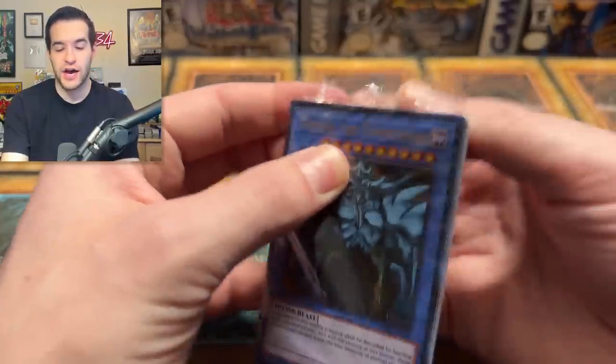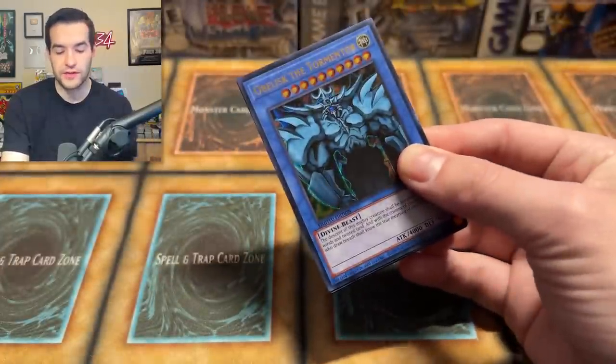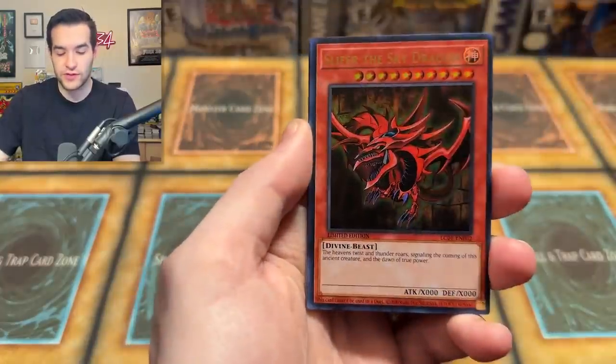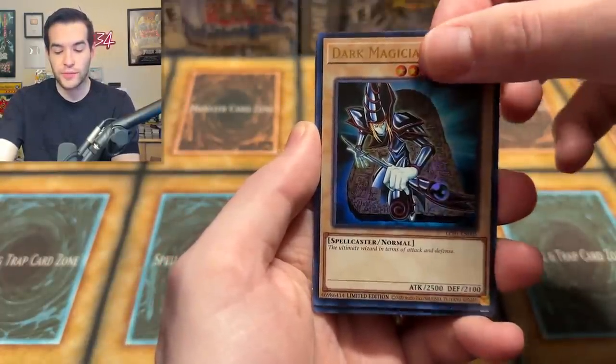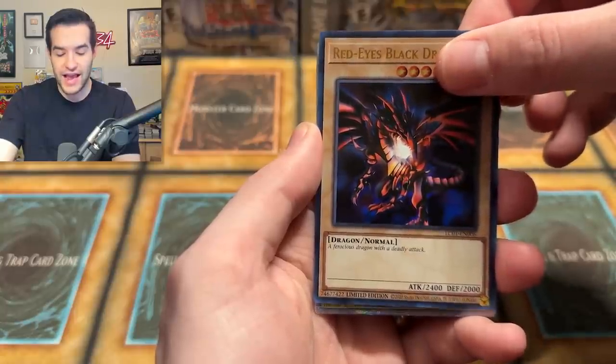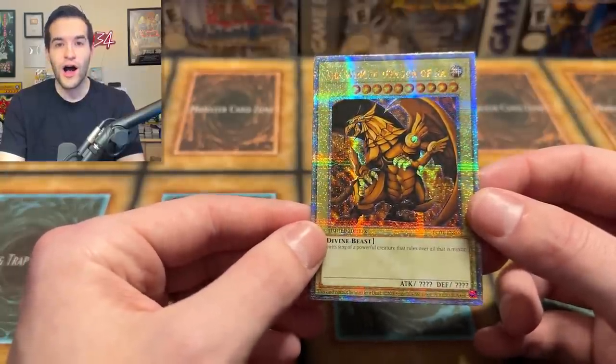I don't want to spoil which God card it is though, so we're going to open it like this. Slifer, Winged Dragon of Ra, Blue Eyes White Dragon, Dark Magician, Red Eyes, and the Winged Dragon of Ra. Very beautiful. I personally think the Obelisk looks the best — I saw it be pulled and it looks amazing. So I hope we can pull that one today.